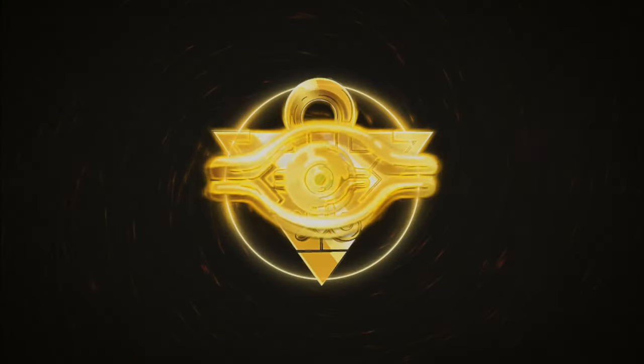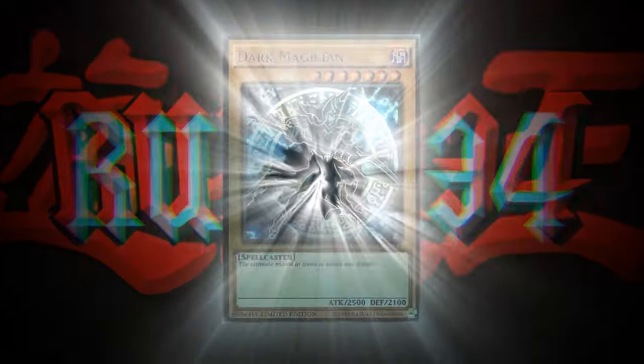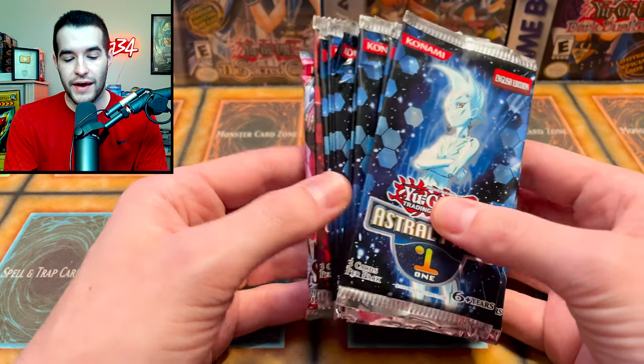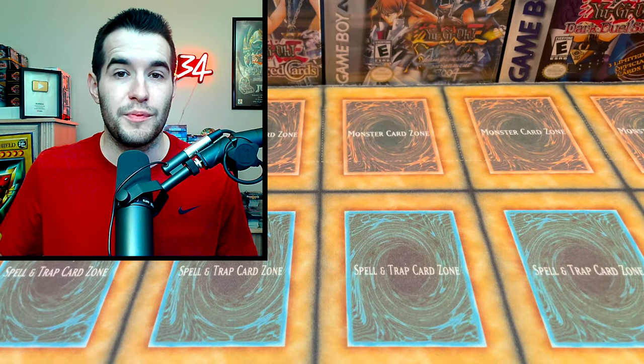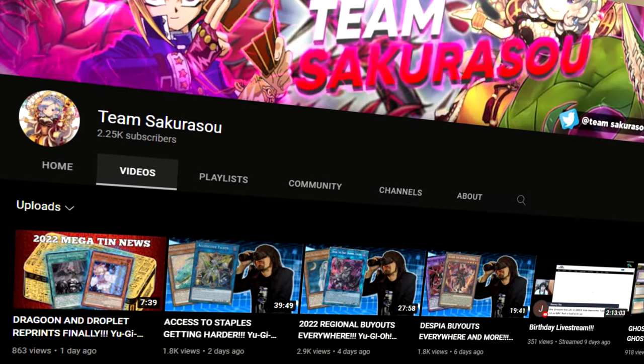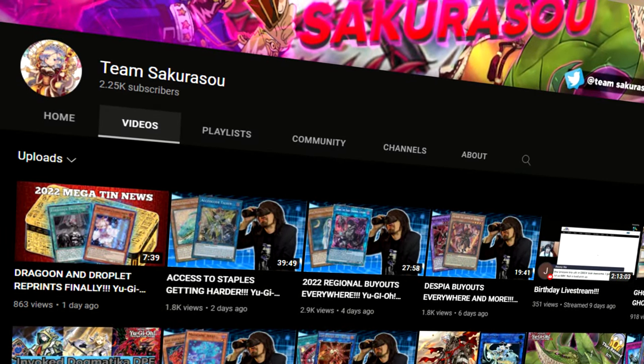Today we are opening old tournament packs versus the newest tournament pack. We have Astral Pack One, even an Astral Pack 7, and a bonus Strike of Neos. These were sent to me by Team Sakurasu, who sent them to shout out his YouTube channel, which involves market discussion, market watch, and pack openings. If you're interested, check out his channel — link in the description and pinned comment.